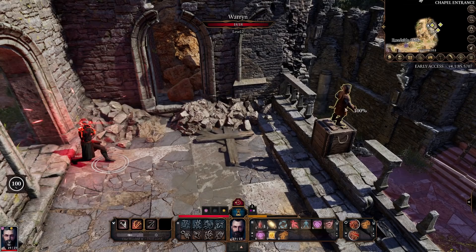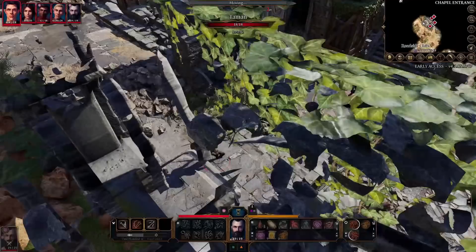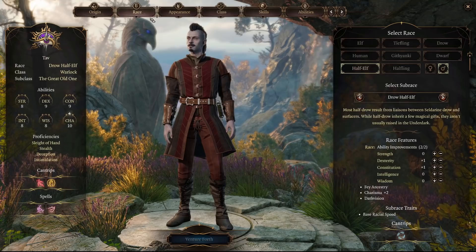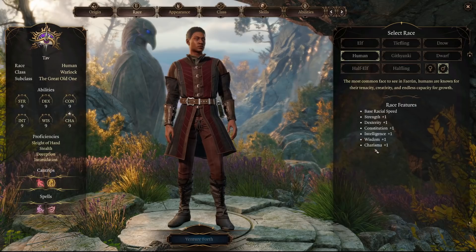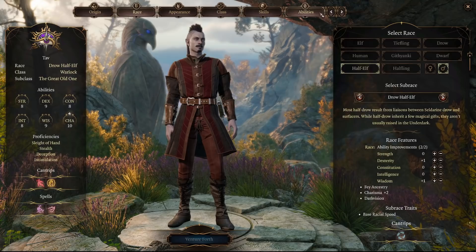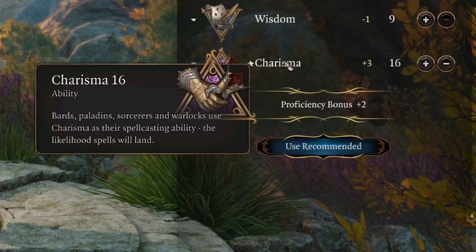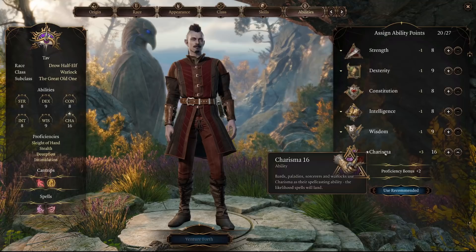The Warlock's spellcasting ability is Charisma, and with this Warlock build we will not be worrying too much about using weapons — our power will lie in our spells, or more specifically our cantrip, Eldritch Blast. The best racial choices for your Warlock include races that offer at least a plus 1 to Charisma, which will allow you to get your Charisma ability score to 16 in character creation with that plus 3 modifier. This plus 3 will be added to some of your spells, making them more likely to hit and deal more damage. High Charisma also makes you a very charismatic character, so Warlocks might be the solution if you're looking for a little love in your life.